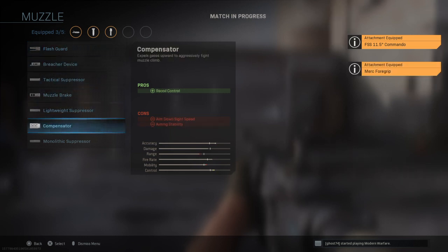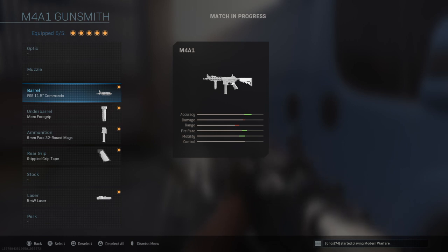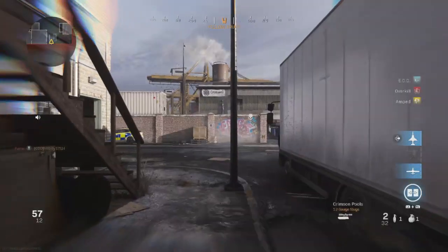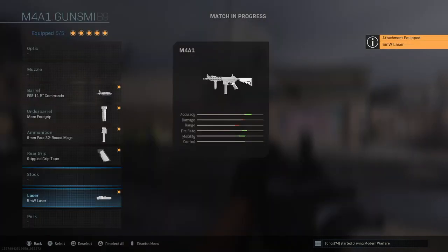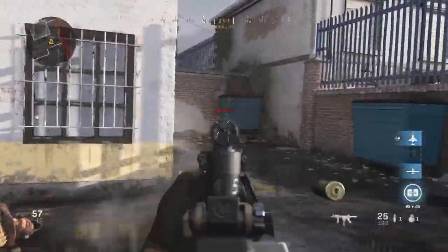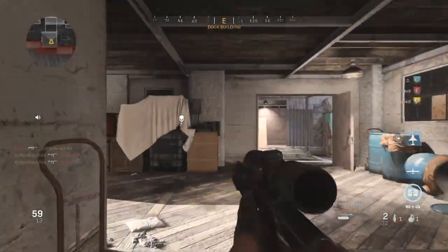For the build I usually run: small barrel, Merc 4 Grip, 9mm 32-round magazine, Stipple Grip Tape, and the 5mW laser. In my opinion that gives you the most aggressive playstyle. You can also just take off the stock to give yourself more speed. It will take a lot of recoil control off your gun so it's not as accurate, but if you want to be right in front of someone, that's a way to do it.